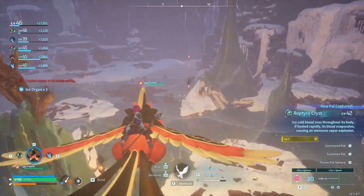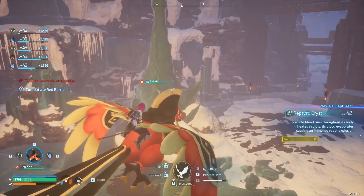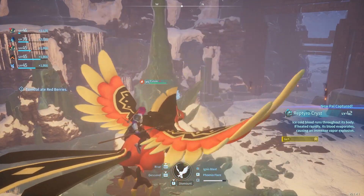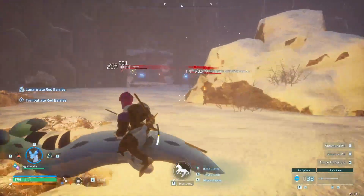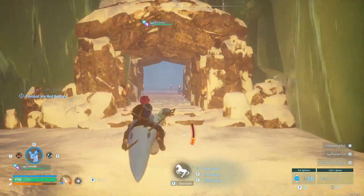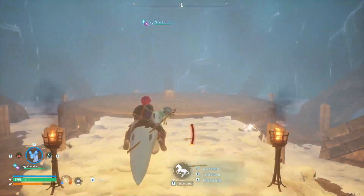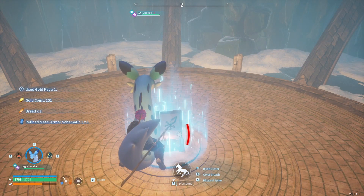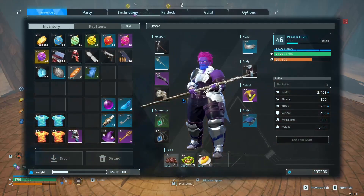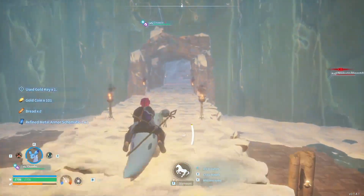It is Swift - it didn't look it! Ice-cold blood runs through its body; if heated rapidly, its blood evaporates, causing an immense vapor explosion. There are Lunaris in here too - interesting. A gold key! Refined metal armor schematic one - that's so underwhelming for a gold key in a level 45 dungeon. I really thought it would be power metal armor. I was hoping.